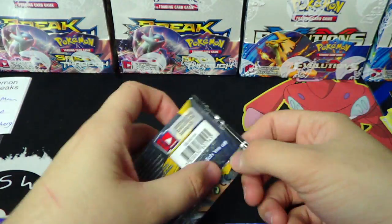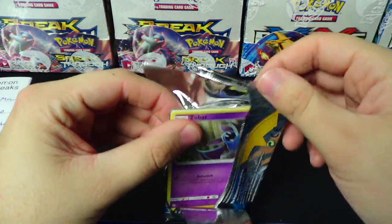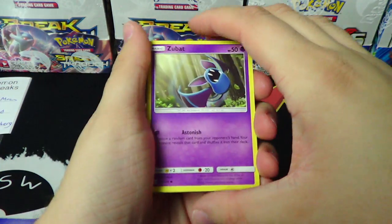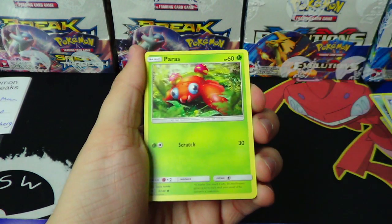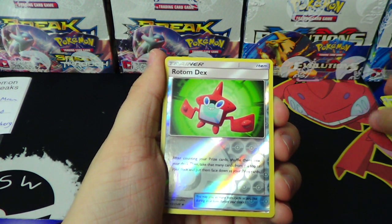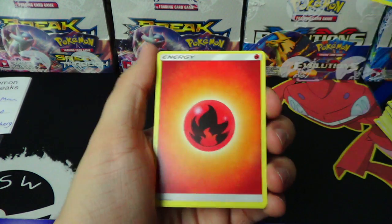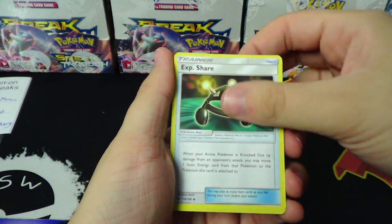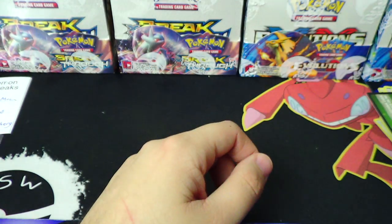Last pack. Inside the last pack is a reverse Rotom Dex followed by the Golduck. So in that group of six packs, we had a Gumshoos GX.